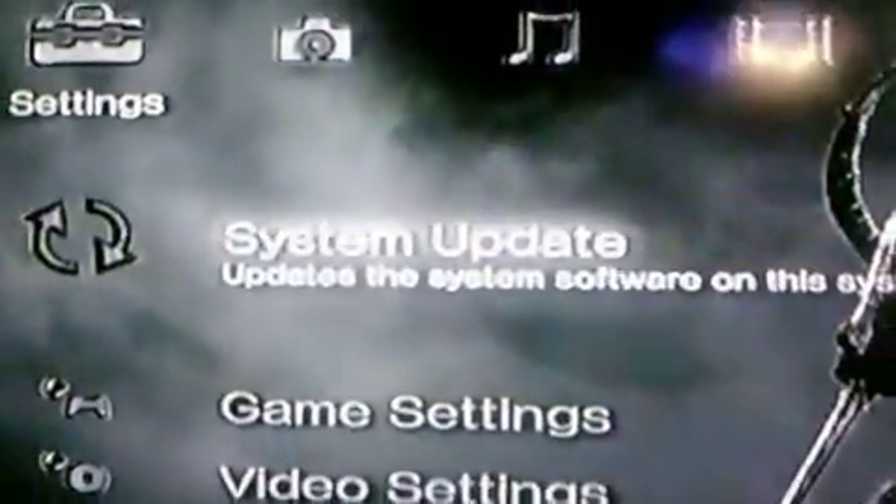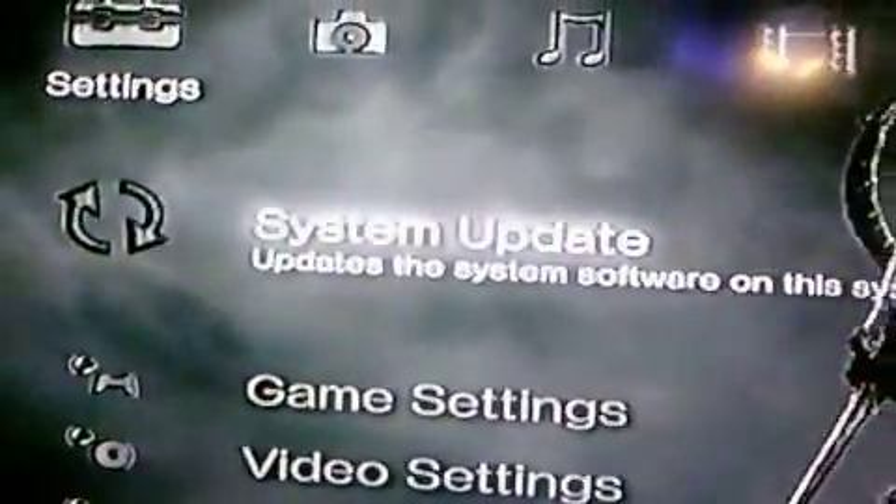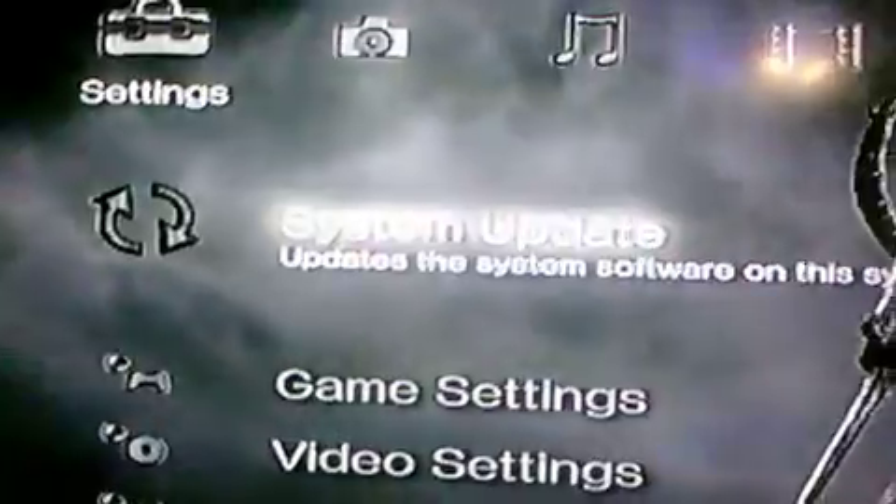I've tried everything — I went to this and I went to that, I downloaded everything. I just need help. If y'all can help me out on how to jailbreak 4.00, I would greatly appreciate it. Thanks.